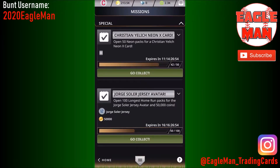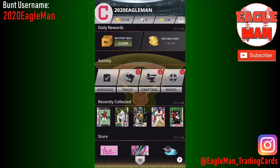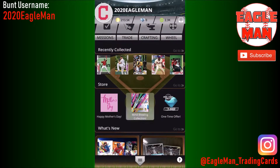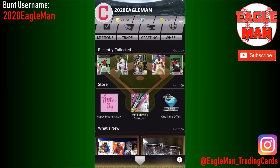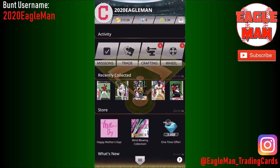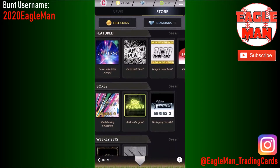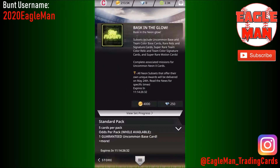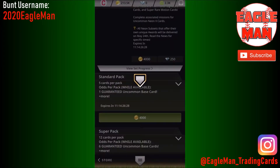Today we're going to do one mission — we're going to finish up the 50 open 50 packs of Neon for the Christian Yelich card. Then after that, I'm going to blow the rest of my 200,000 plus coins on the brand new Series 2 Topps Inception. So that'll be a lot of fun. We have to open up eight more of these Neon packs — let's see what we get in the first pack.